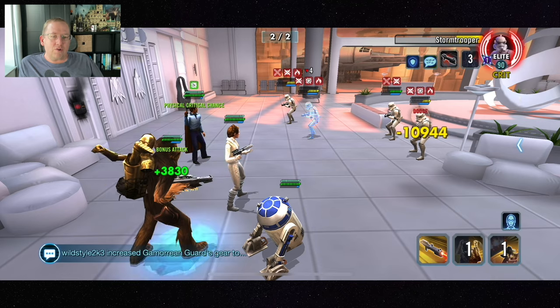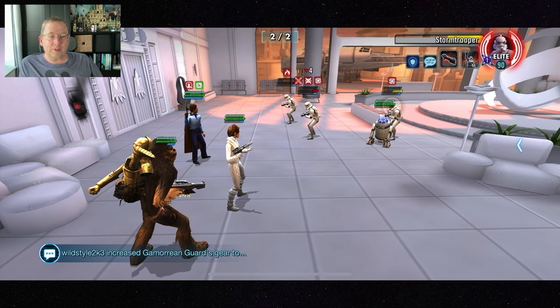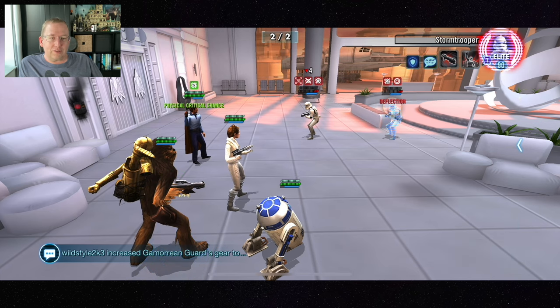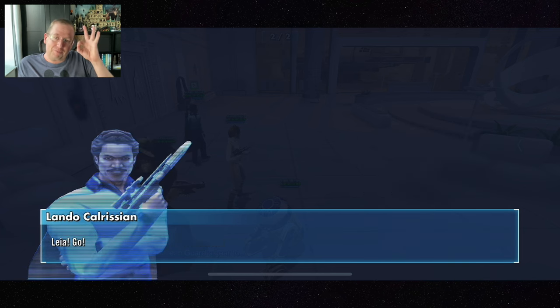Chupio is probably your beefiest character, or R2 is, so you could put everyone except those two into stealth. Rollo is your squishiest, so you might want to protect her — but the enemies just aren't going to take down your team if you mod for speed. Seriously, they're not going to.